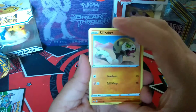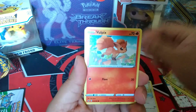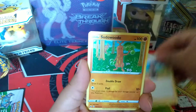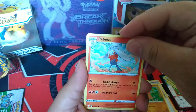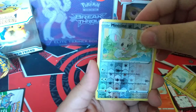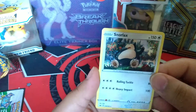We got Silicobra, Silicobra, Machino, Vulpix, Muna, Rosalia, Hop, Classic Pseudo Wudo, a Raboot. Reverse is a Machino — Machino's so cute. And the rare is a Big Boy Snorlax. Look at him.